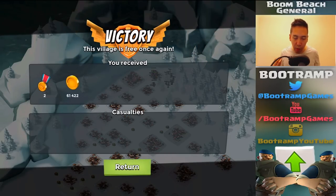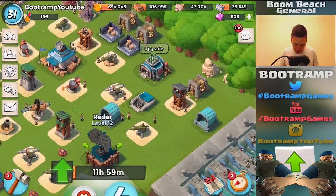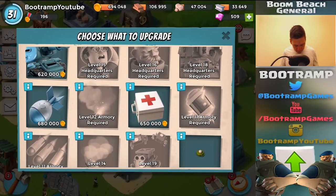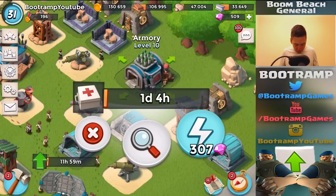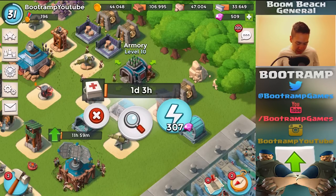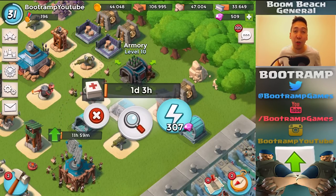I think we have enough resources now to upgrade the radar. Going back to my base — yes, I do have enough resources to upgrade it. I'm going to upgrade something on the armory: medkit or artillery shell. I'll pick the medkit. There we go — I was able to upgrade my radar and the medkit on my armory. This is basically it for today on the Zero to Max episode. I'll be coming with a lot more of these episodes. Have a good day guys, and keep on booming — goodbye!